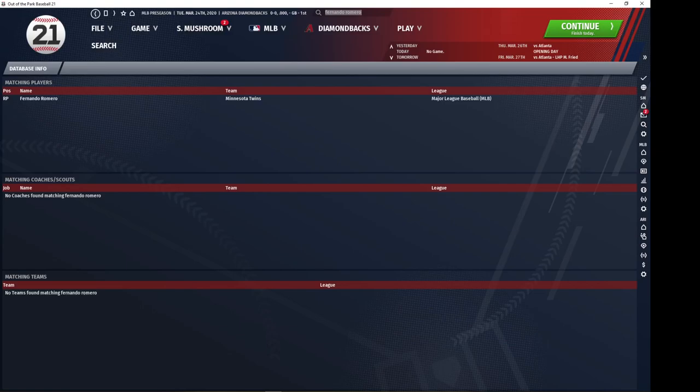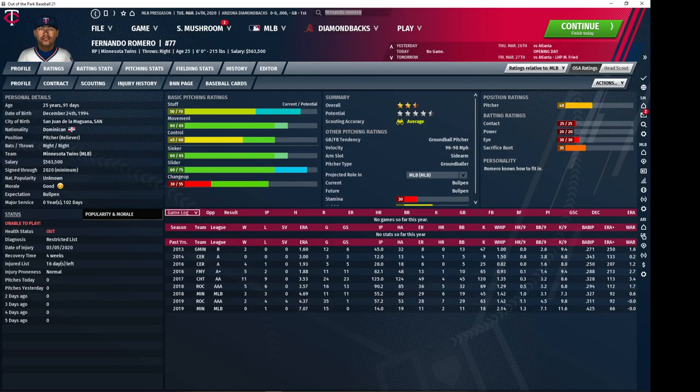Fernando Romero of the Twins is another interesting option to pick up. He has some of the highest movement and control of a relief pitcher in the game. While he only has one truly strikeout pitch in his slider, the overall package is so good that you can confidently use him as your closer, and he is going to be one of the cheaper top-end relievers to acquire on account of his lower stuff. Even if that changeup doesn't come along you're still looking at a very solid package, and if it does — Romero is definitely a guy you want your eye on as a future potential closer.